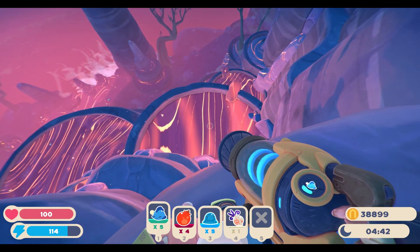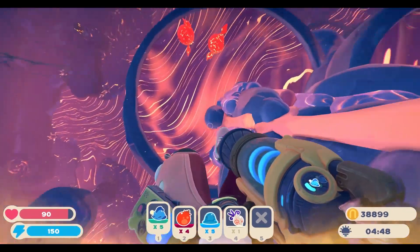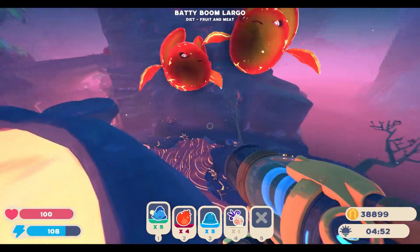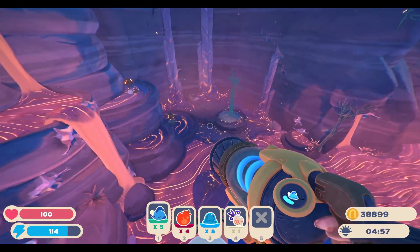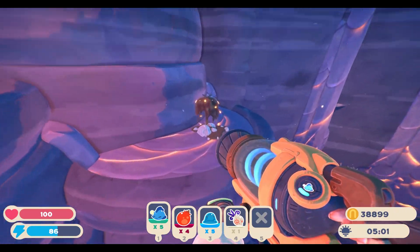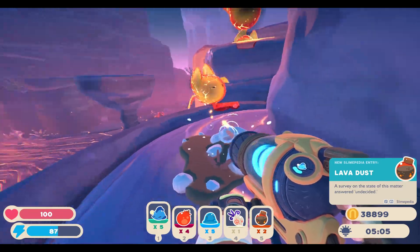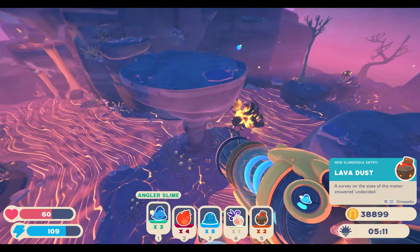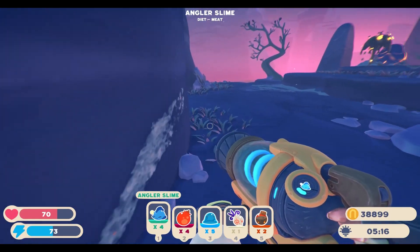Before we jump down any farther, is there anything else we can see from up here? I fell in the lava — I'm panicking. What the hell are these? One of those looks kind of like a bat, maybe. That looks like a new resource — let's go ahead and pick this up. Lava dust! They're trying to get me and I just spat out an angler. I think I spat out two.